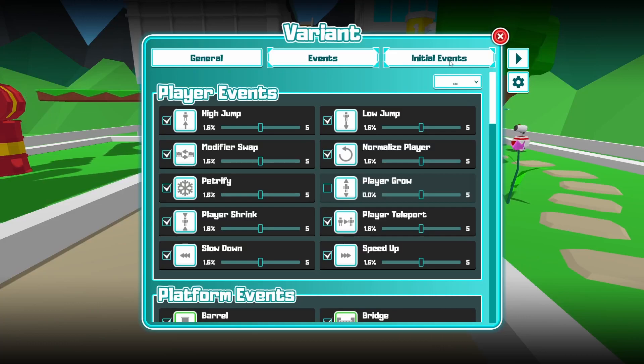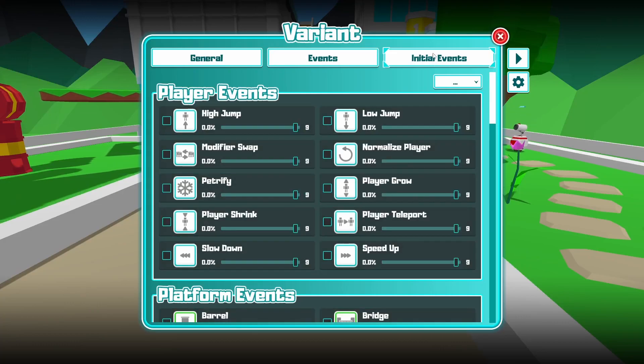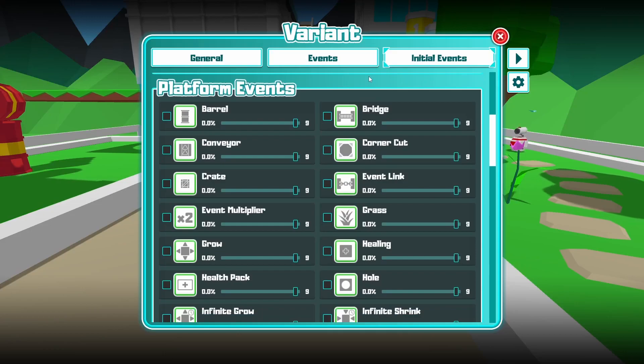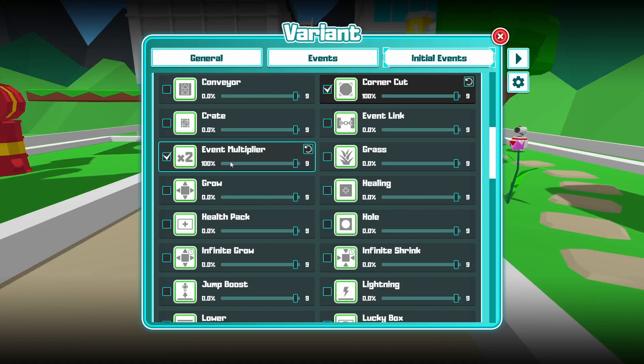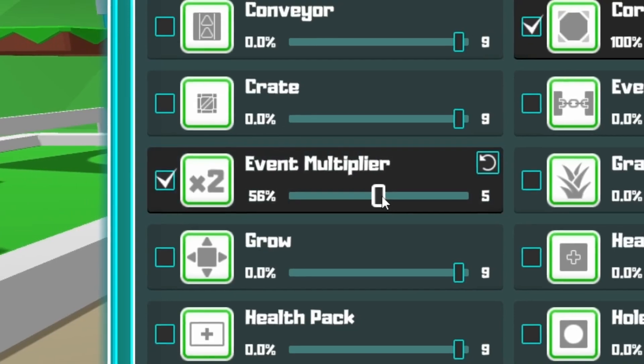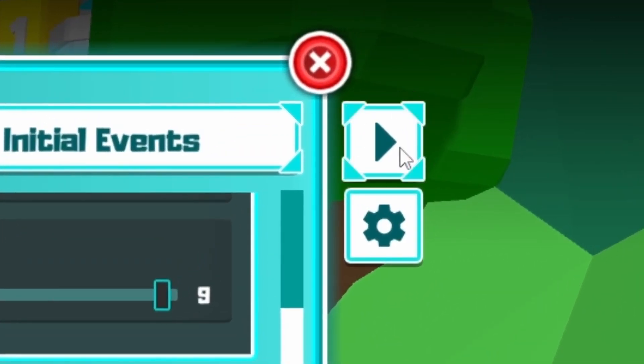Everything in this menu without a revert button is inherited from the global settings. There's one more tab: initial events. This is the cool thing about variants — you can set events that play out before the game starts. If you want your player to be petrified at the start, just click this, and you can adjust the duration or damage immunity. You can also do this for platforms — a corner cut, a barrel, or an event multiplier at the start. There's also a slider that determines how many platforms will get that event; put it in the middle for about half.